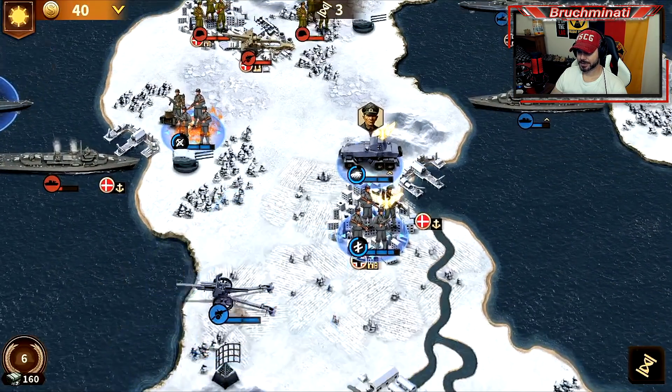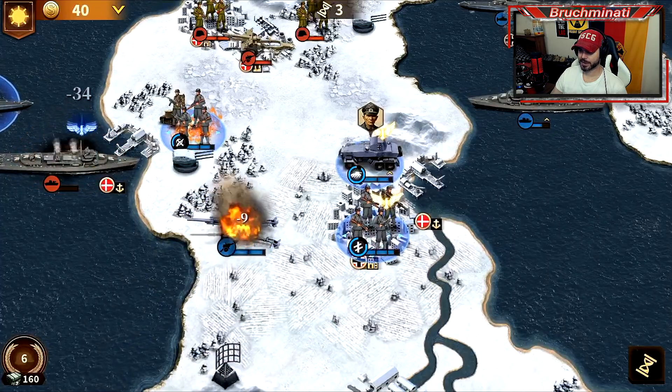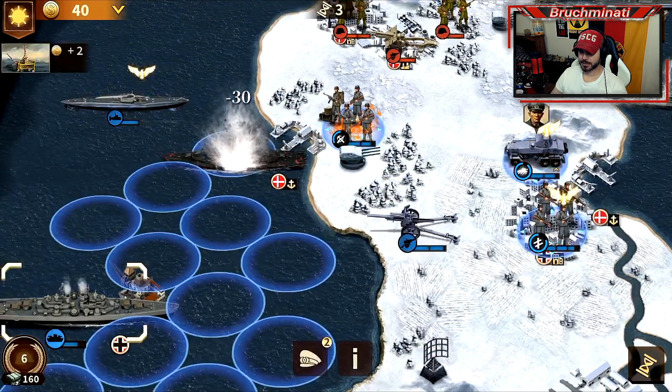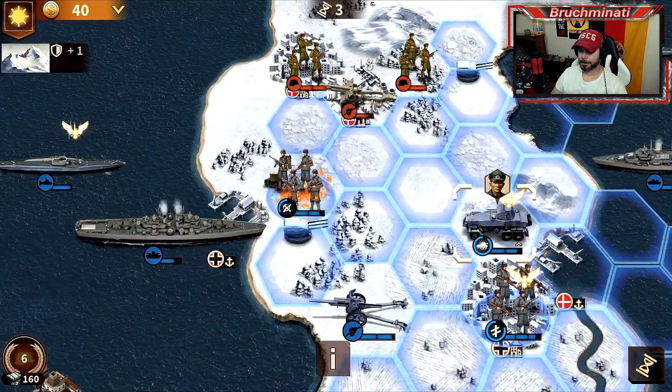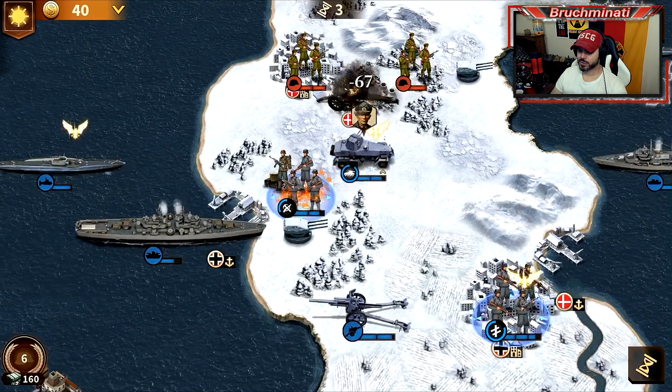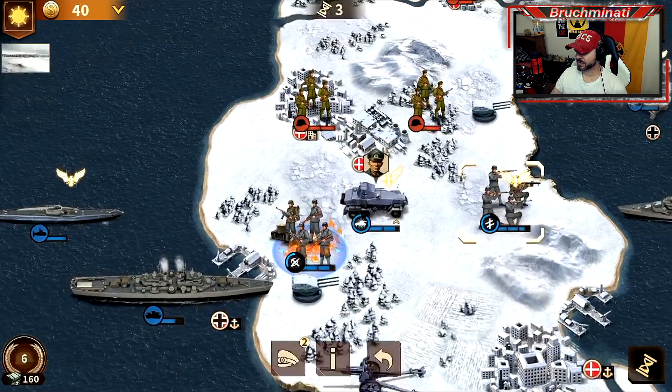Parachute into Copenhagen because Danish troops - just gonna parachute in. The cruiser skin looks a hell of a lot better.